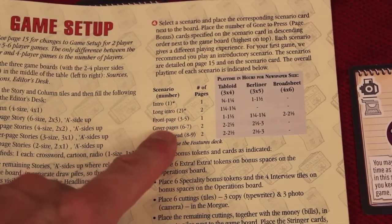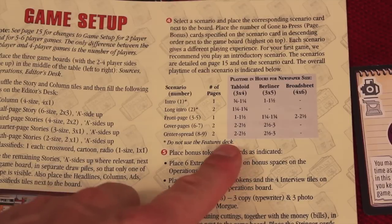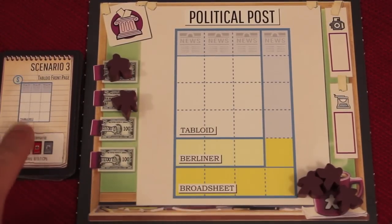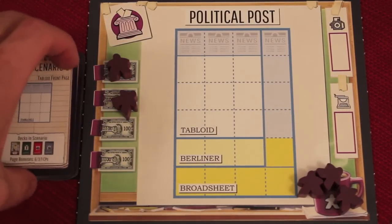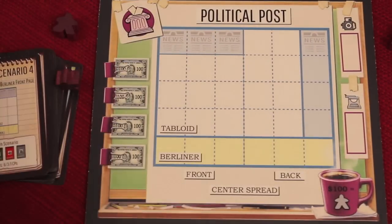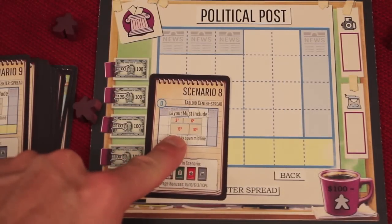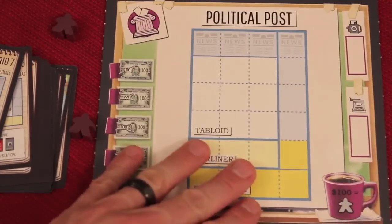There are actually nine different scenarios that you can play in this game. There's really short games, medium length games, and really long games that take a different amount of time depending on how big and which scenario you're doing. For example, in scenario three, we're using this one board here and going just to the tabloid. Some of the earlier scenarios use a condensed rule set for beginners. If we go to scenario four, we would now be using all of these in the Berliner. You can also flip these boards over and have all different scenarios doing both pages at a time. For example, scenario eight uses both of these pages, and you have to use certain stories to fill in your area.